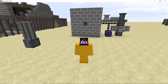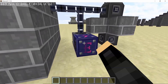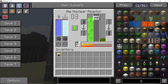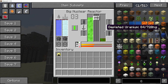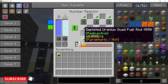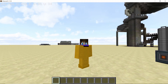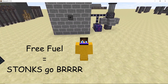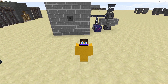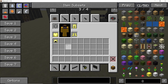You are at a point in the game where you have gotten your hands on nuclear reactors and are using these reactors to produce tons and tons of power. But power is not the only thing that the nuclear reactors produce — they also produce depleted nuclear fuel. This depleted nuclear fuel is pretty useful, as if recycled properly you can get your hands on some more fuel and other useful items. In this video, I am going to show you the proper way of recycling nuclear fuel in HBM's mod.